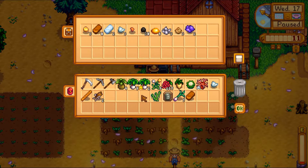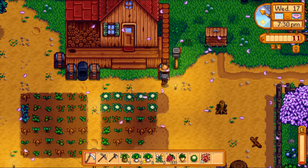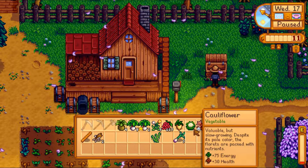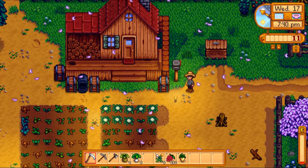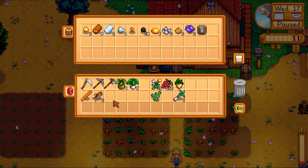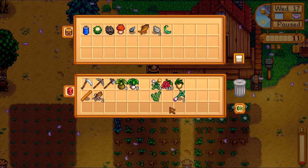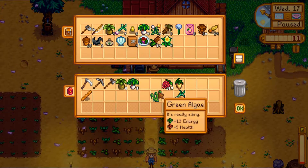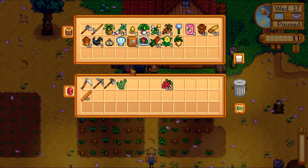We'll put all our minerals back that we didn't sell — artifacts, and some iron. Let's sell a cauliflower because we've already got one. Let's sell a couple of two-star leeks. That should give us enough, hopefully, to buy Pam a beer for her birthday — because that is what she loves. So we've got the green bean. Let's stick our fish in there. Might as well take the green algae, just so I can eat it while we're cleaning out the farm.